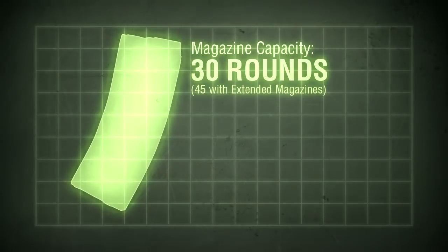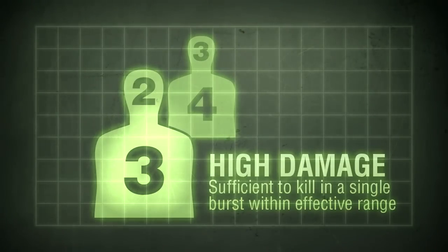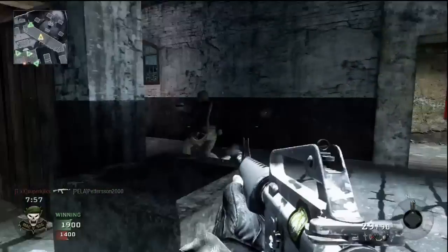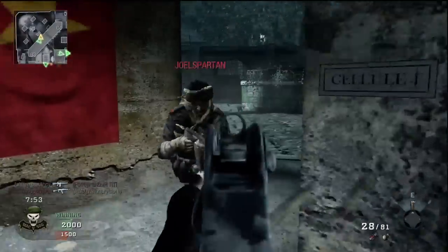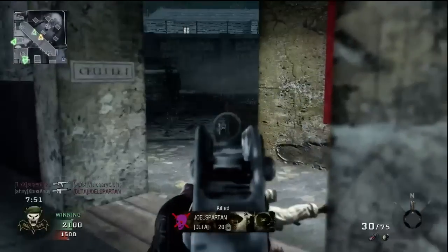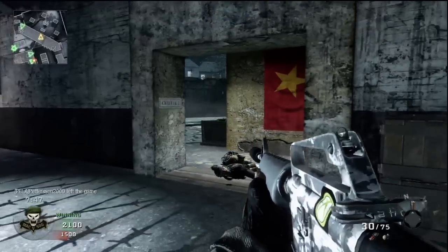Standard magazine capacity is 30 rounds; extended magazines have 50% more at 45. As with most modern Western assault rifles, the M16 fires the NATO intermediate 5.56x45mm cartridge. In-game, the damage dealt is relatively high — on par with the other high damage automatic rifles, needing just three shots to kill to the body within effective range. This means the M16 is capable of killing in one burst, although all shots have to connect unless two strike the head.